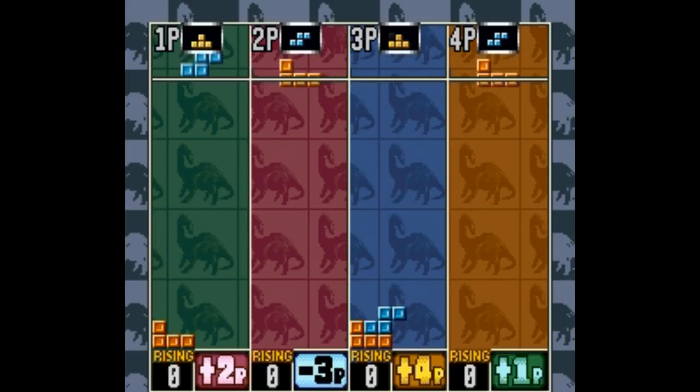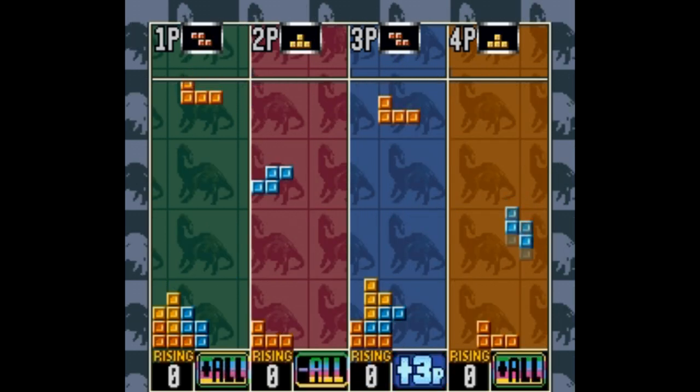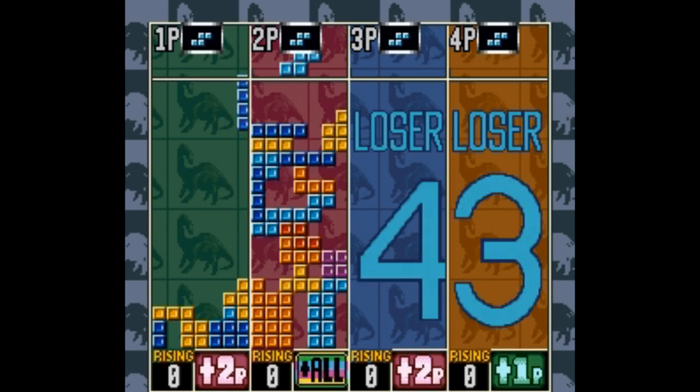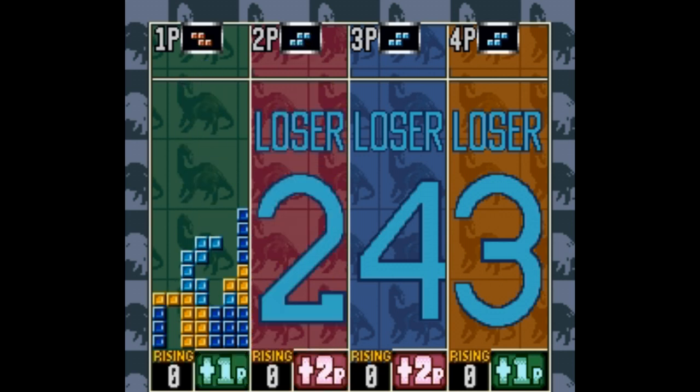Super Tetris 3 for Super Famicom might be the best game on this list. It's hard to beat just basic Tetris, but there's a ton of game modes and some oddball shaped pieces that you have to contend with. The Super Famicom cartridge usually goes for about $10 on eBay, and you're not gonna get a better bang for your buck than that, especially for such an easily accessible party game that anyone can play.